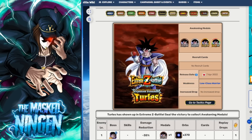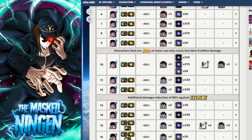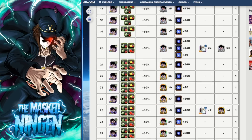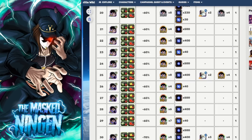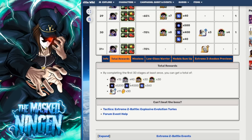So obviously AGL Turles - typical 30-stage Extreme Z Battle. You can't really use Extreme units. Literally from Stage 4 onwards they do 70% less damage. So you want to be going for Super Class units where possible. Obviously units SSR or lower can only do a certain amount of damage. The additional damage reduction goes up for Extreme units as you get to Stage 13. One of the things you will notice is there is no typing bonus, so there is no specific typing that's going to do super less damage. Although obviously STR units are going to have type advantage.